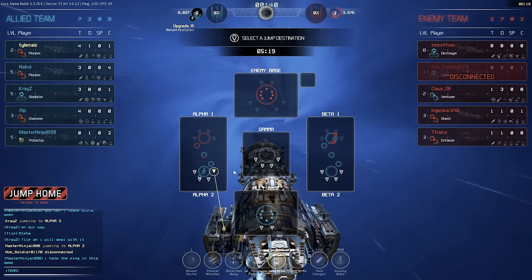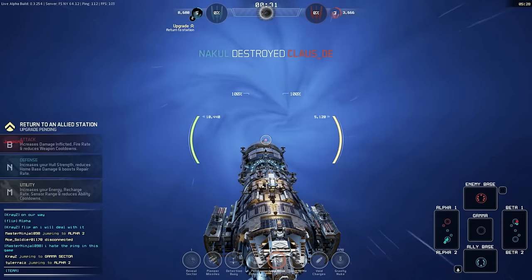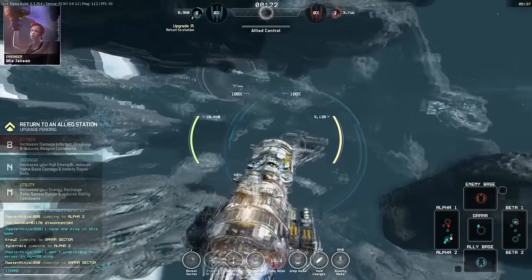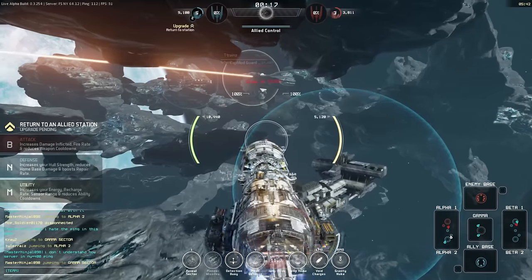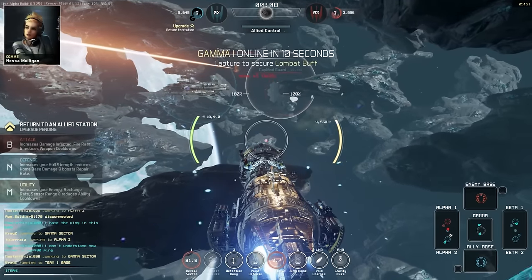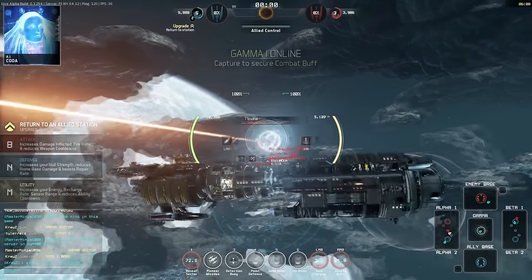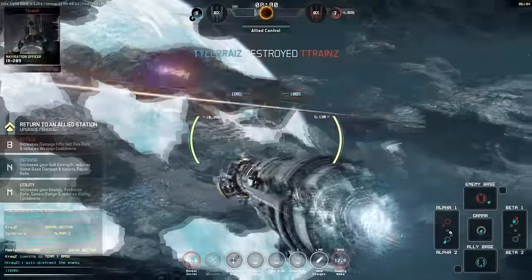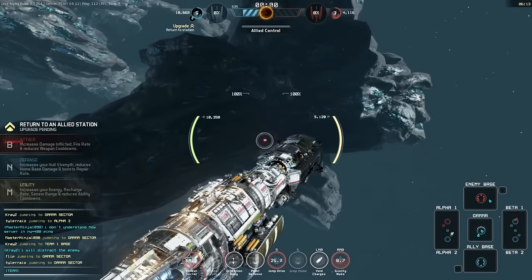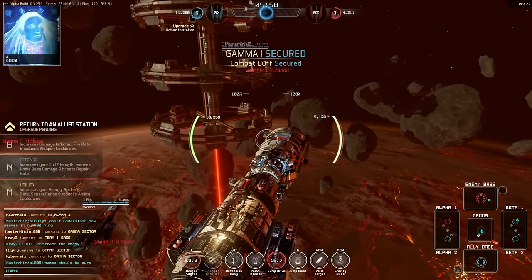It looks like we need to help out the Beta 1 people. Let's not be indecisive — I'll go to Alpha first and follow those guys. They're jumping to Gamma. I'll try and defeat that one guy out there — there might be two guys actually. Let's reveal the sector. Maybe we should jump into Gamma sector now; Gamma gives extra buffs. You go in there and get bonuses, and it looks like we've already secured it — combat buff secured.